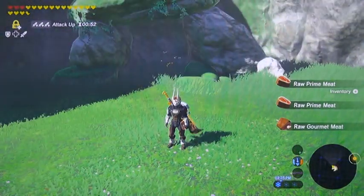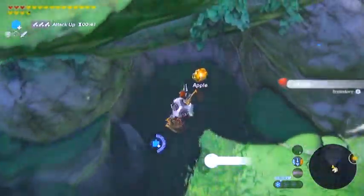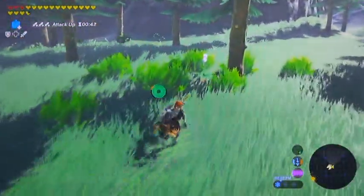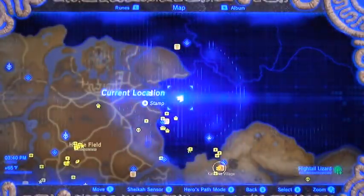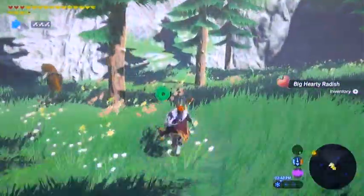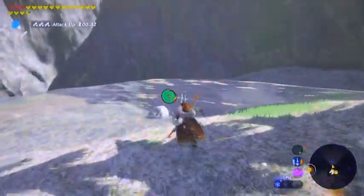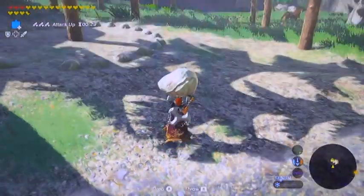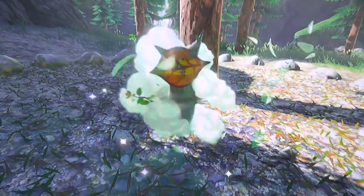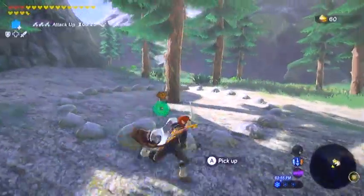Raw gourmet meat — only one, that's kind of chintzy. And you got some honey in this here cave, and your big hearty radish right here. There's a Korok seed in the area as well. We're gonna be able to upgrade our inventory more before you know it. I know why I killed those bears in one headshot — I had an attack power meal still working for me. I guess I forgot about that.